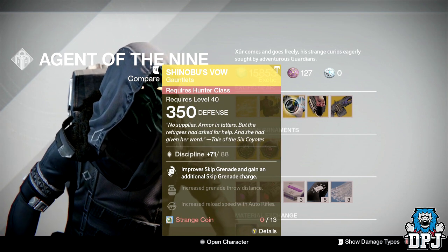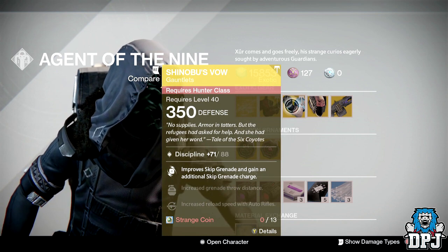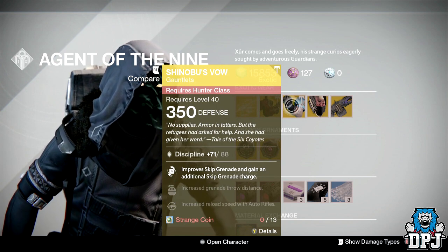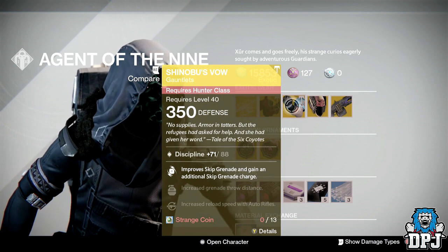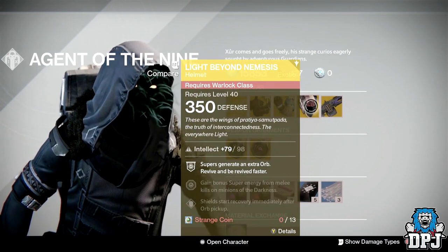As if skip grenades weren't bad enough — those things chase your ass like Wolfpack Rounds. Now you've got two of them and they're improved. These are absolutely ridiculous. Now that Xur's got these, everybody's going to be spamming them in PvP, you mark my words.